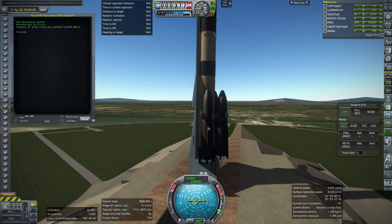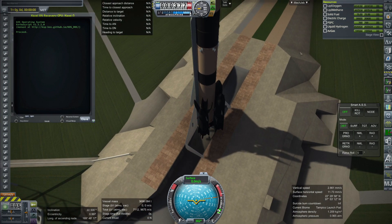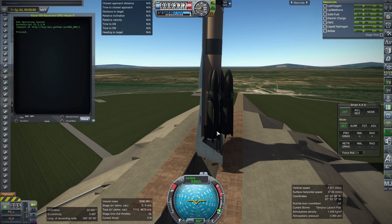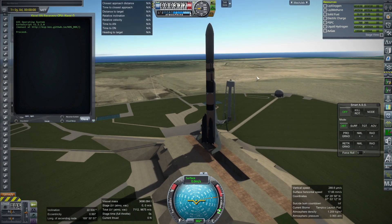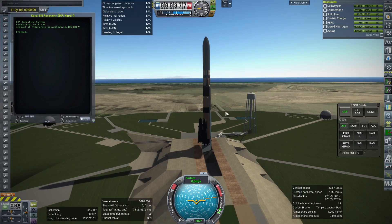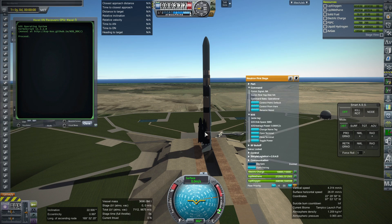There is no second stage inside the Neutron boosters. They still have the fairing, which is larger than the actual Neutron rocket's fairing, but I haven't remodeled it yet. We have the fins and, of course, the nine Archimedes engines on each one, creating much lag. So now we have 36 engines in total on the ground. They're not that much bigger than the Sagita boosters, but they're close to twice the mass of those boosters, so they're a little bit better.